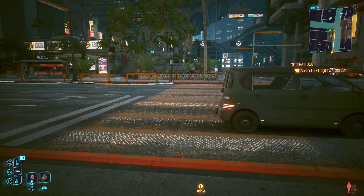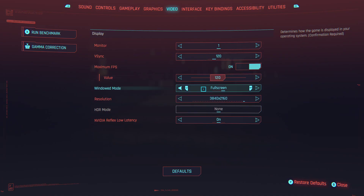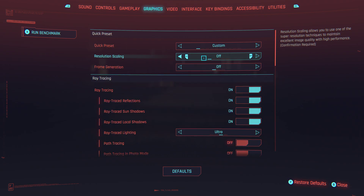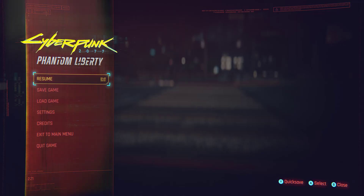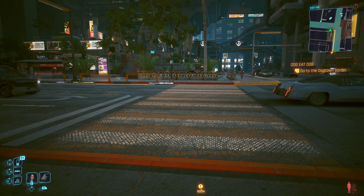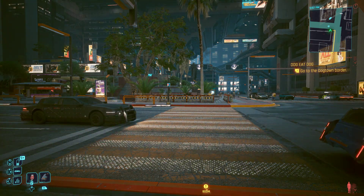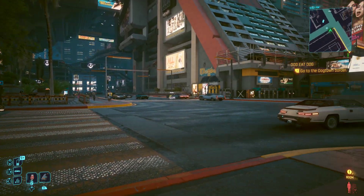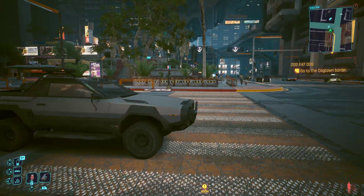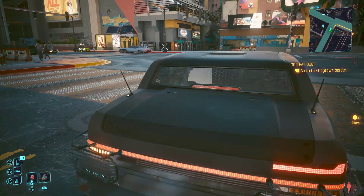Let's change the settings now. Keep it at 4K, keep it at 120 Hz, but now we're going to add DLSS 4 using the transformer model and set it to Quality. It automatically applies — no restart needed. You can see we've gone up to 60-70 FPS. Not bad! That's now really playable. I can definitely now hit a steady 60 FPS.